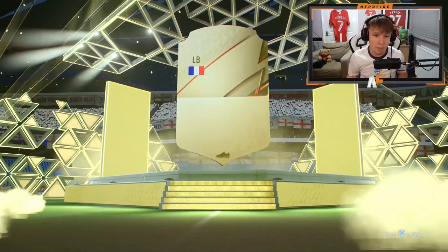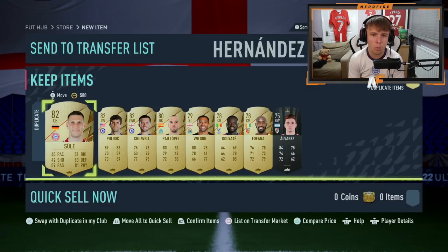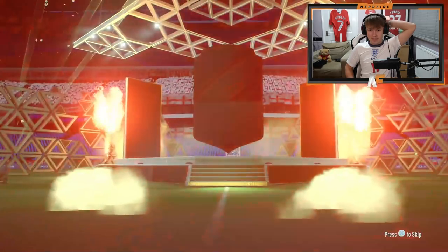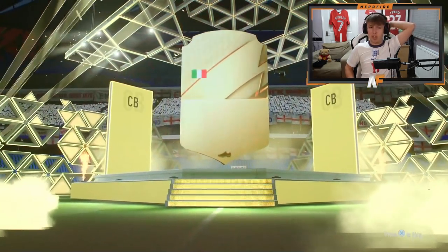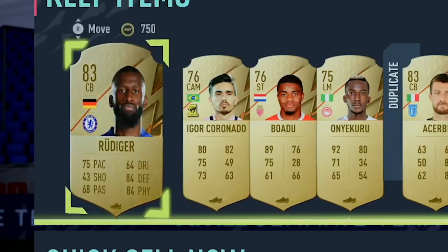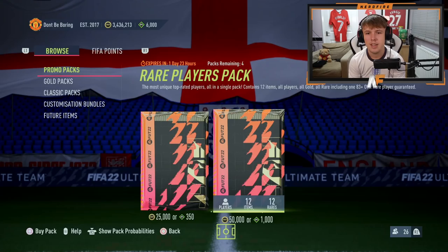Of course, I get Diaby - he's just come out of Rule Breakers. It just happens all the time, you always get a player that's just been in the promo. We've got another five of these and it's not been good so far. This one's following suit - not a walkout. Is that a Serby? I actually hate Serby, I think he's my most packed boards card this year. Oh, Rudiger - just got out of Rule Breakers as well. Just go home.